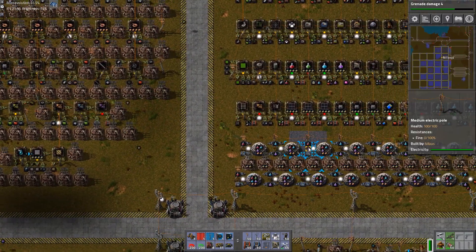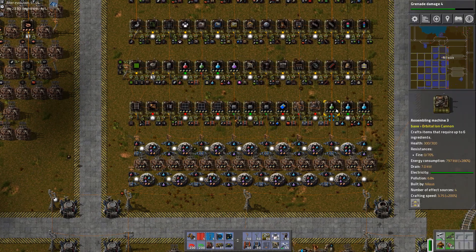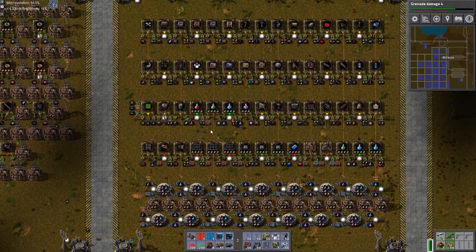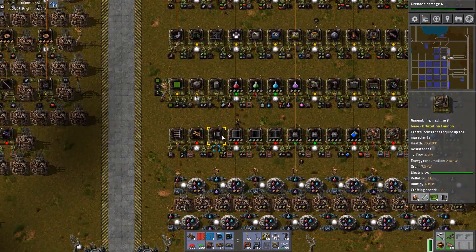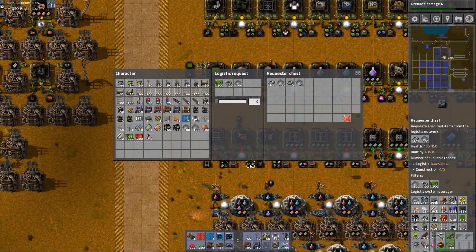There's a bit of an issue here with the green science. I hooked up two green science facilities and they are not working. Why? They're running out because I am missing these — why am I missing those? Oh yeah, that's again green circuits.